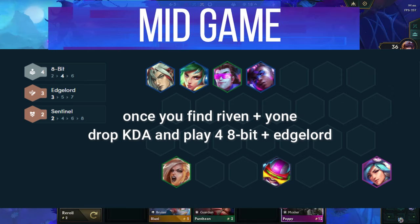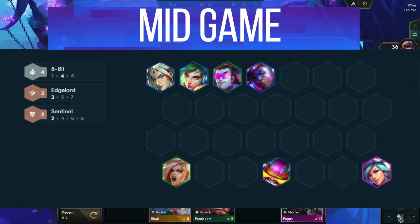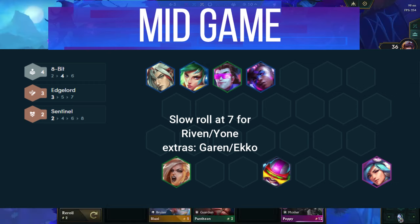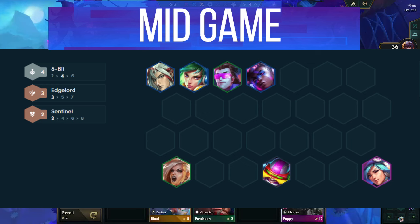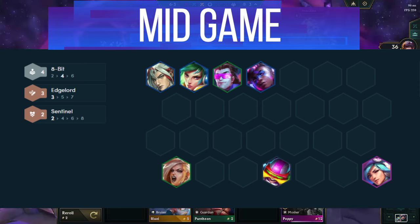As you move into the mid-game, you want to drop the KDA units and transition to Riven Carry. At level 7, your board should look something like this. You want to slow roll for Riven and Yone 3-star, as well as Echo and Garen being possible options. Once you're close to Riven 3, all-in roll down to 0 and try to hit. You always want to play for 6 8-bit if you can with an early emblem or spatula, but if you know you won't get to 6, then drop Corki for another synergy like Rapid Fire or Crowd Diamond.